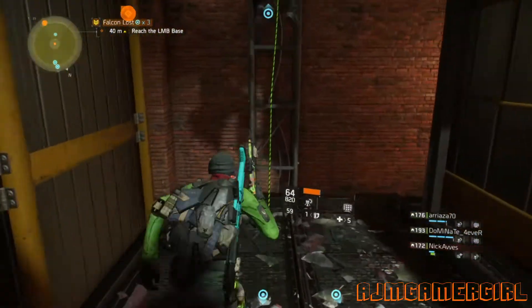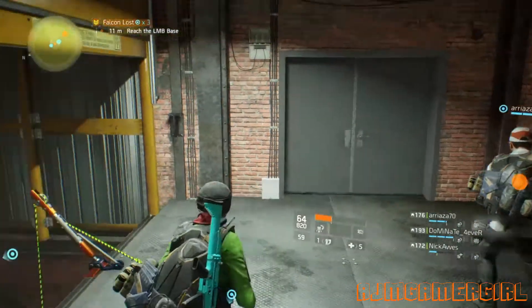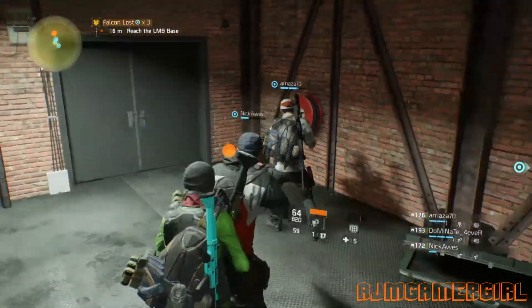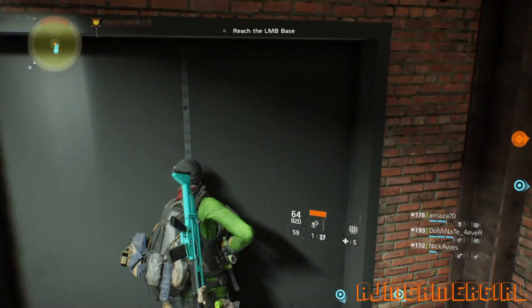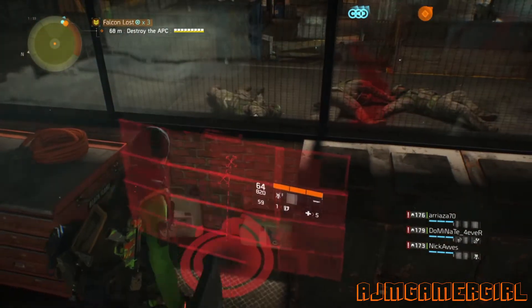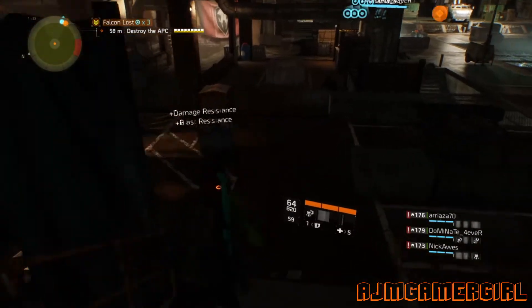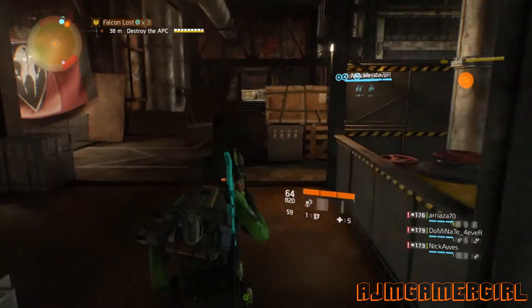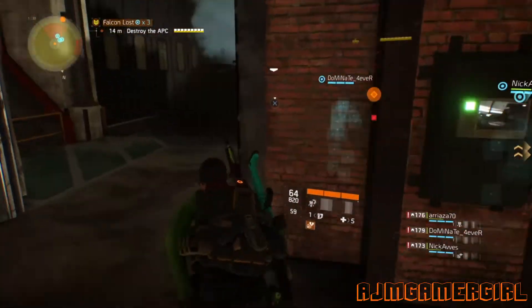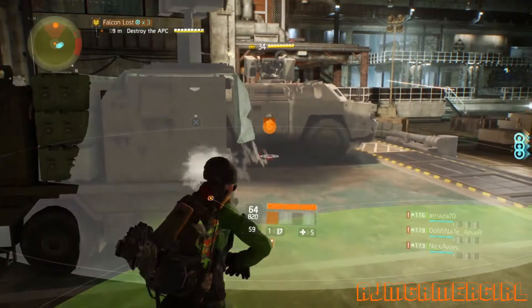When we get to the checkpoint area, I will explain in more detail what we have to do. Okay guys, so when you get here, you're going to take your mobile shield and sprint and tap R1, and it will deploy your shield on the other side of the wall. It takes a little practice. Try not to deploy it too close to the window or else it will get that red icon — the 'I can't drop it here' icon. If it does that, it's wrong.